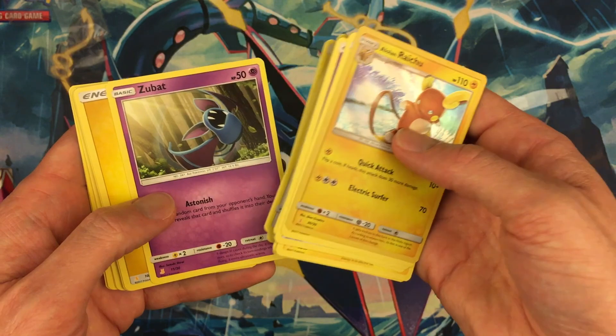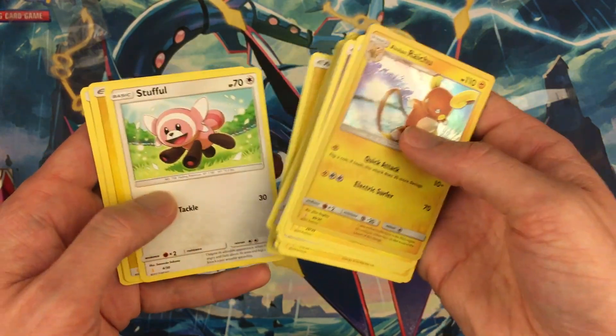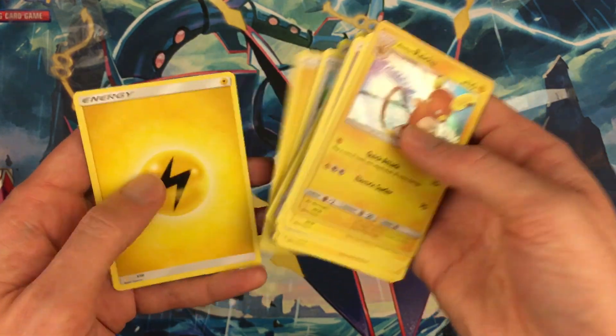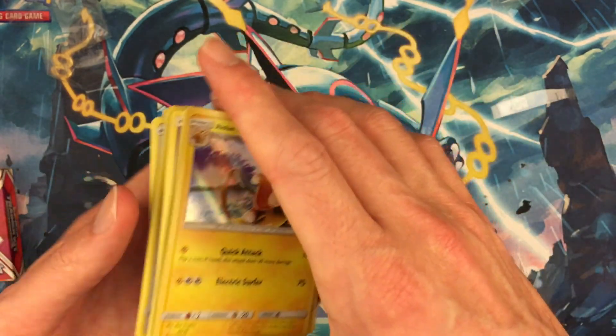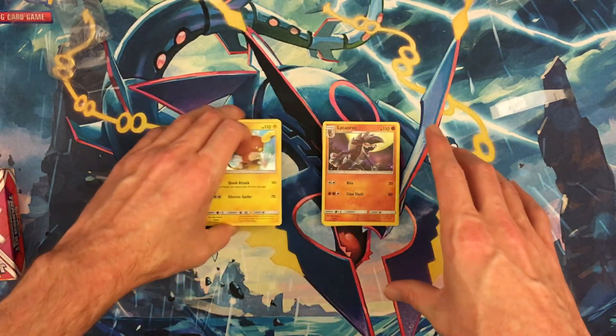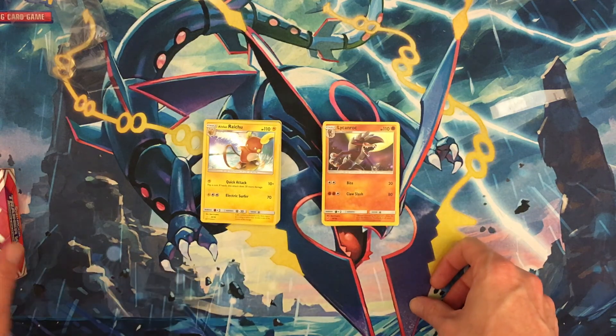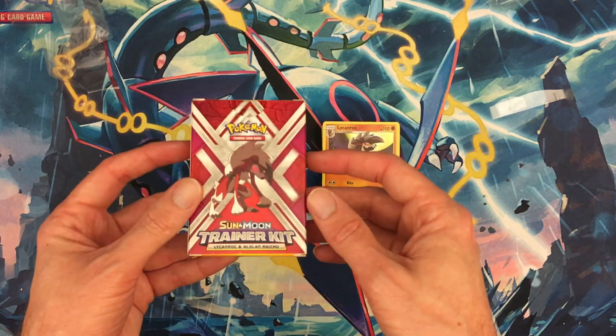Continuing the Alolan Raichu deck: Lightning Energy, Zubat, Lightning Energy, and several more Energy cards — Golbat, Stufful, and more Energy cards to round out the deck.